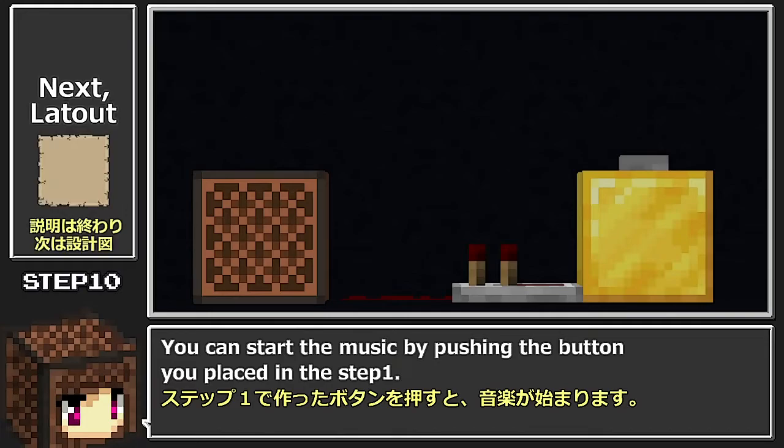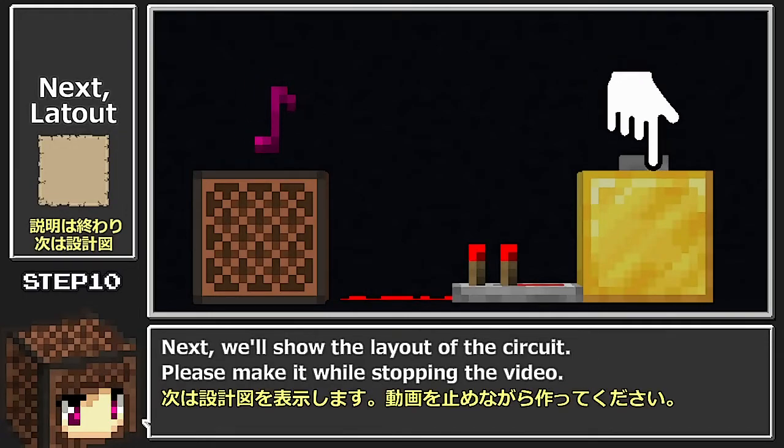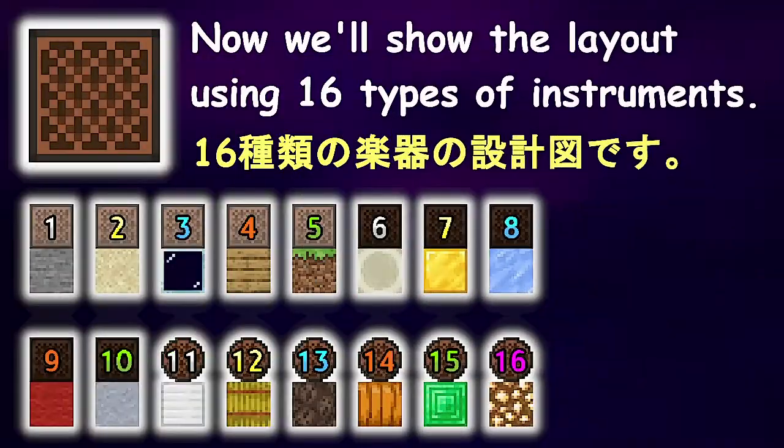You can start the music by pushing the button you placed in step 1. Next, we'll show the layout of the circuit. Please make it while stopping the video. Now we'll show the layout using 16 types of instruments.